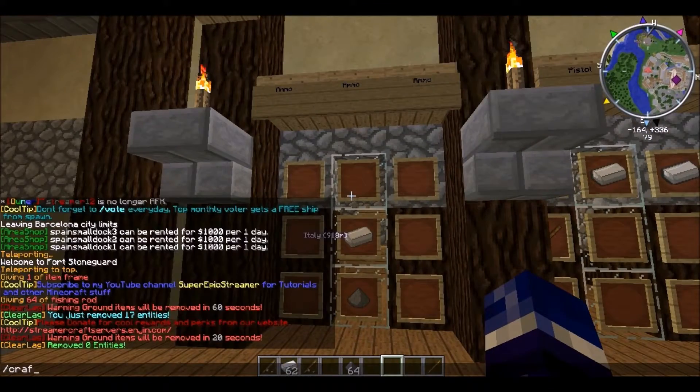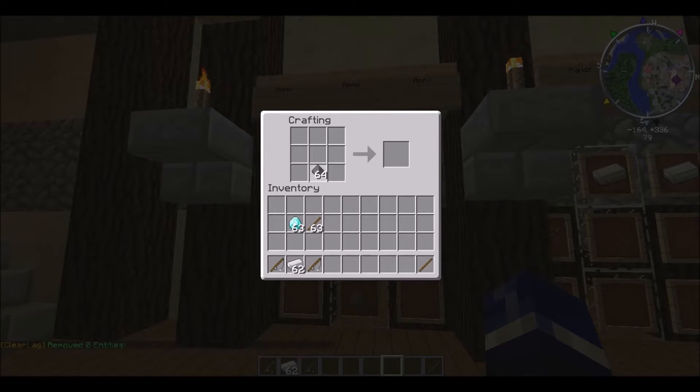The ammo is even simpler. Take a piece of gunpowder, take some iron above it, and you get some bullets.